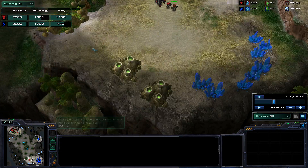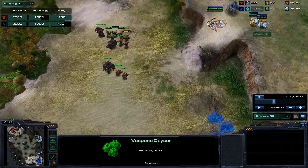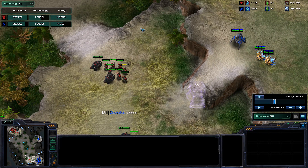When you scouted with one marine and saw a pylon on the low ground but no nexus, then you see a warp prism — now you know what's coming. It's either a warp prism DT drop or a warp prism forge gate all-in. Either way, all you need is a raven and an army standing in your main waiting for him.